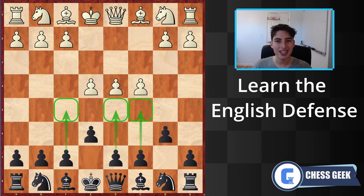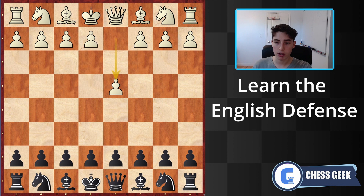Let's jump straight into the first example. This one is by Hikaru Nakamura with the black pieces, playing against Michael William Brown from the Pro League Stage Rapid in 2019 — a very recent game. The game began with d4, e6, c4, b6, and now a3.